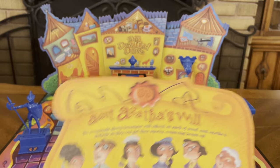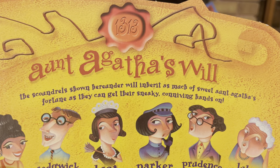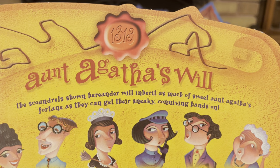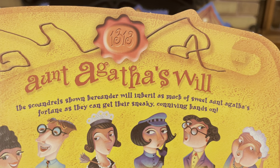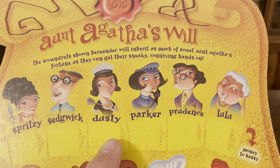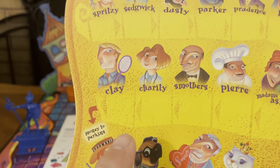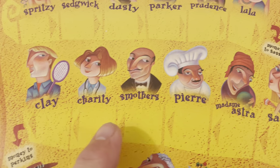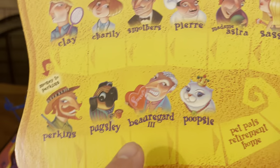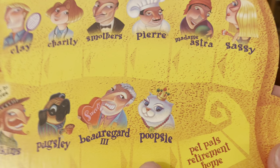They also mention Aunt Agatha's will. The scoundrels shown here will inherit as much of sweet Aunt Agatha's fortune as they can get their sneaky, conniving hands on. So you've got Spritzy, Sedgwick, Dusty, Parker, Prudence, Lala, Clay, Charity, Smothers, Pierre, Madame Astra, Sassy, Perkins, Pugsley, Beauregard III, and Poopsie.